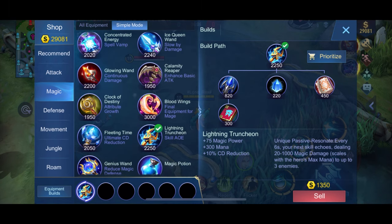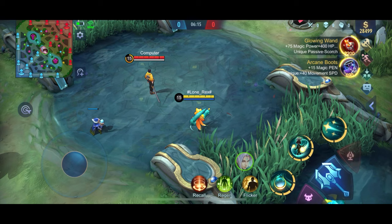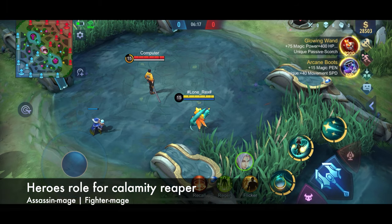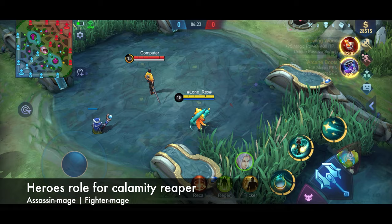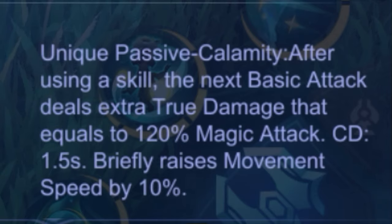Lightning Truncheon stats: 75 magic power, 300 mana, and 10% cooldown reduction. The last first pick item is the Calamity Reaper, which is recommended for Assassin, Mage, and Fighter Mage. Its unique passive, Calamity, makes your next basic attack after using a skill deal extra true damage equal to 200% attack and 100% magic attack.